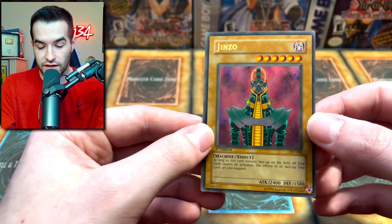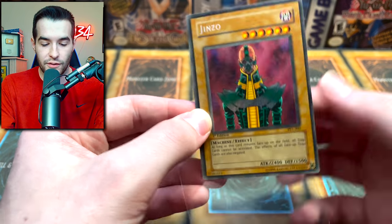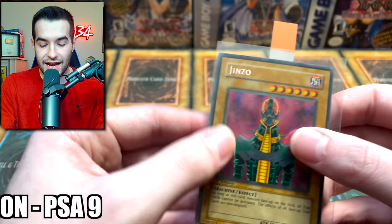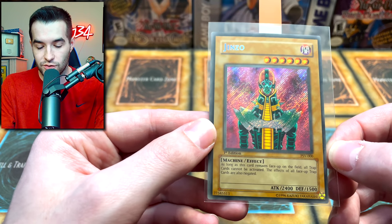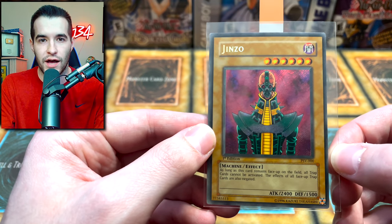Overall, I think it's a really nice condition card but off-centered. So I would say it's probably in the 9 area, but you never know — those corners, which I can barely see, could potentially knock it down to an 8. I'm going to guess 9 on this one and be a little optimistic.